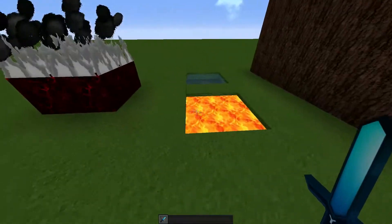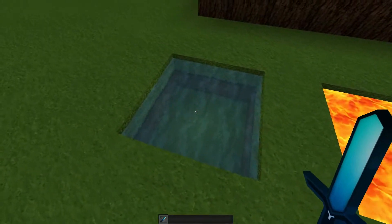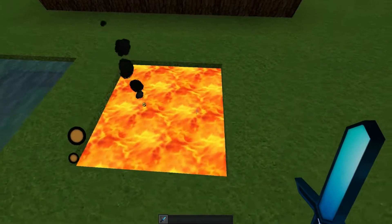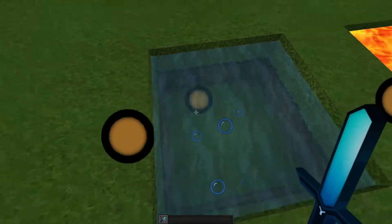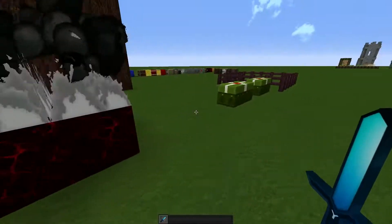Over here we have some particles — the fire and the water. The fire and the water look really sweet. You can see they're actually moving everything and it just looks really dope. The fire has kind of a dark black color and it looks really sick on the nether rack.